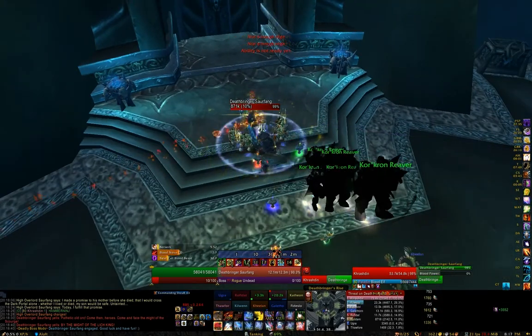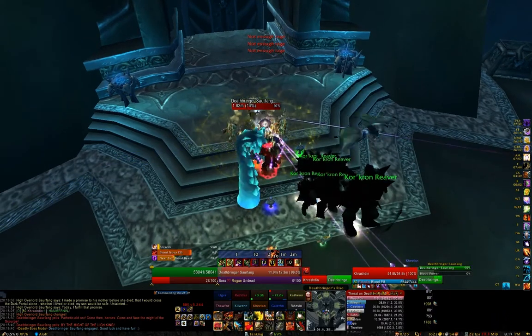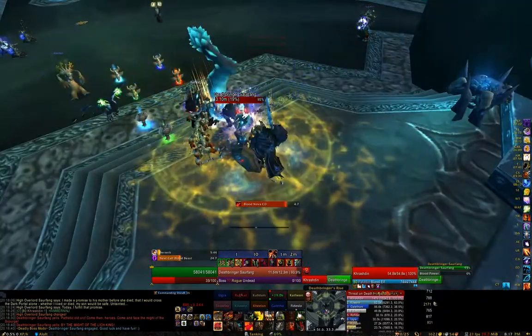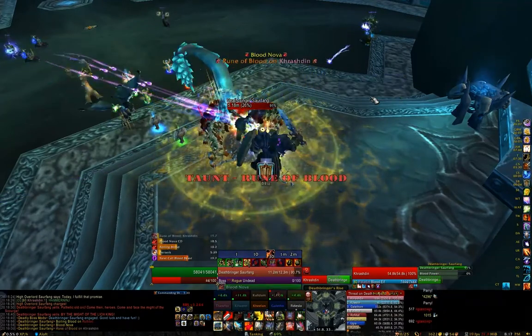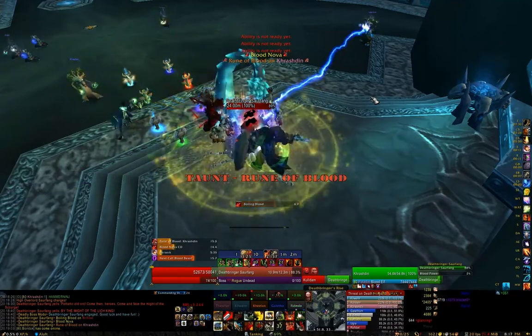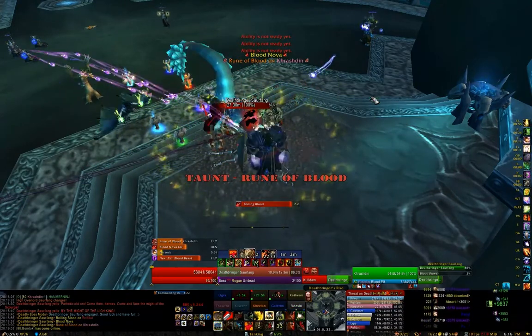To begin, your raid setup will be similar to normal, however you'll need one additional healer. We use two healers: a Resto Druid and a Holy Paladin. If your raid has a Holy Paladin available, they're extremely strong in this fight, just due to the way the mark damage and beacon work together. Everything else is pretty much the same, so I'll only explain the differences in heroic.